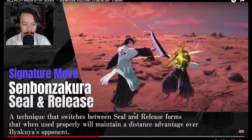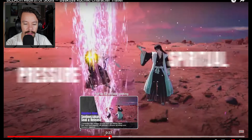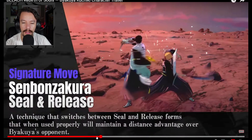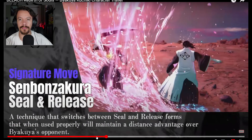His first move is Senbonzakura Seal and Release — a technique that switches between seal and release forms that, when used properly, will maintain a distance advantage over Byakuya's opponent. The seal form is referring to the Shikai, and I feel like that's Senbonzakura itself, with the number of petals varying based on this attack. The sealed version looks like he's just using his Zanpakuto wielding it like a normal katana, and then the release version shows the scatter of Senbonzakura petals.